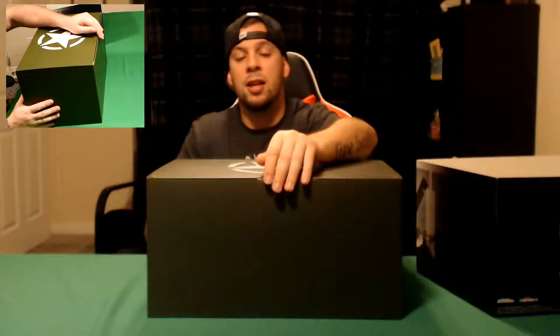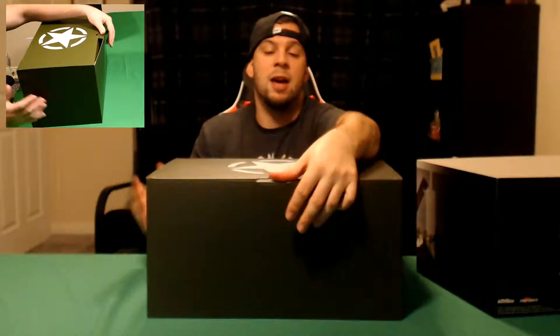But let's quit wasting time and open this thing up. This slides right off. Now it's just an olive drab box, similar to like a Foot Locker. Star still on top — World War II Valor collection. Let's get this tab open.